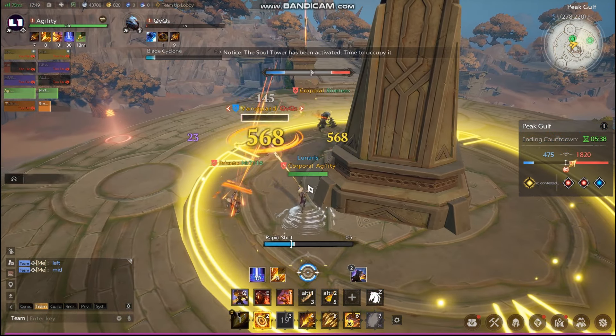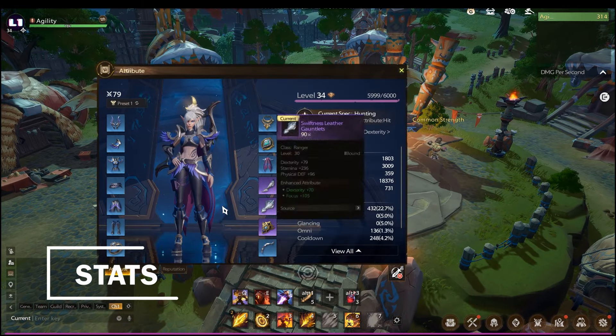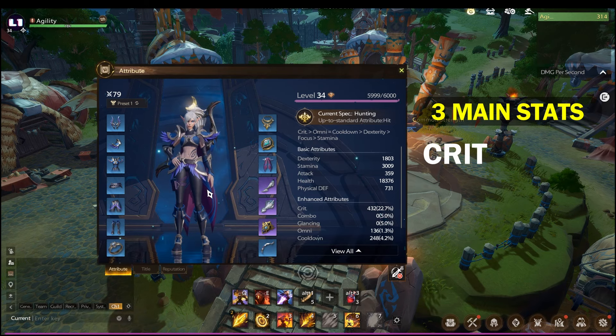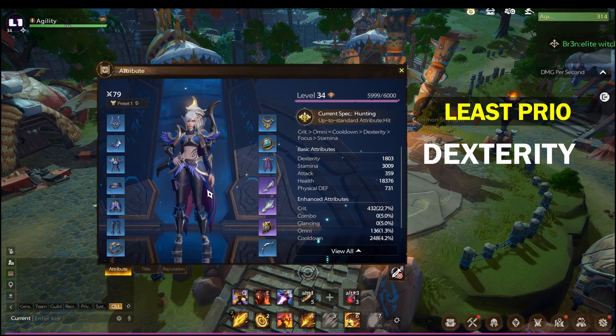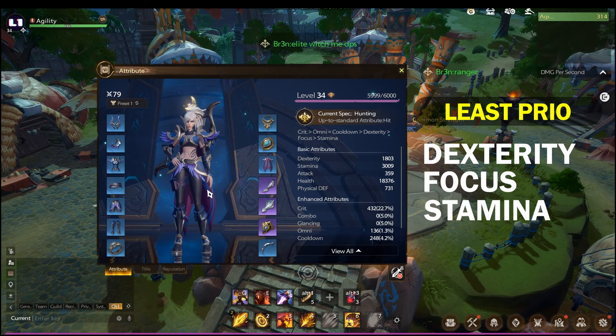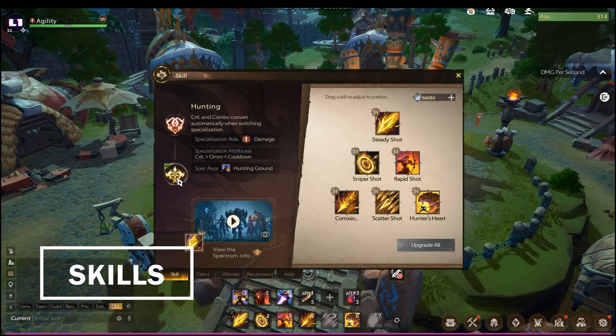Let's discuss the stats priority. First, you need to prioritize Crit, which makes your attacks deal critical damage. Next is Omni, which increases your final damage. Then Cooldown, which obviously reduces the cooldown of your skills. After that is Dexterity, which adds a bit of attack Focus that ignores a certain amount of your target's defense. Lastly is Stamina for additional HP and HP regeneration.